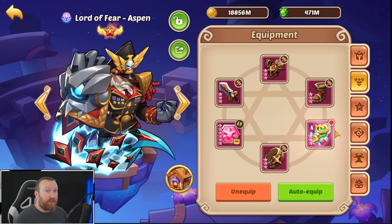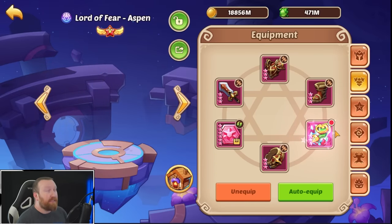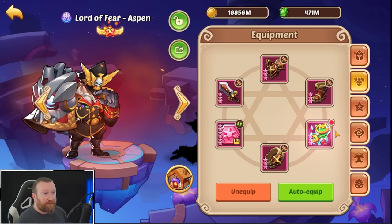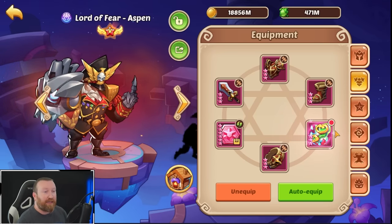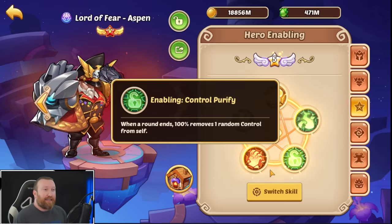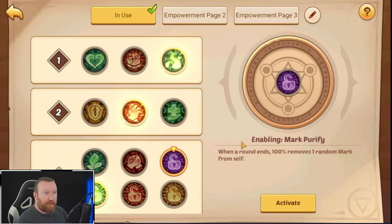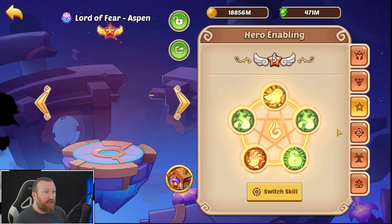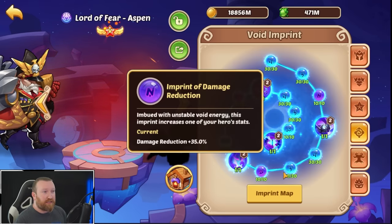He can also get Purgatory 200 completely solo with Ruie Scepter — he is an amazing hero. You do have to run something a little different: instead of control purify, run mark purify for the waves you face, and then just hope you don't get CC'd. He has a lot of built-in control immunity, which is really important.